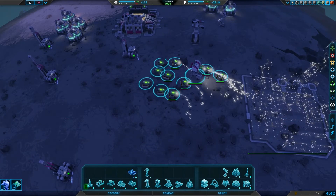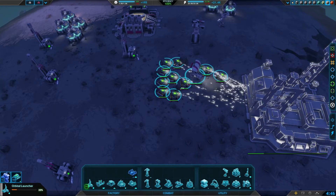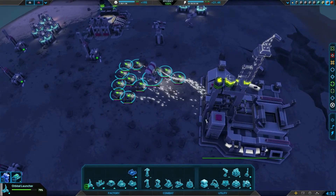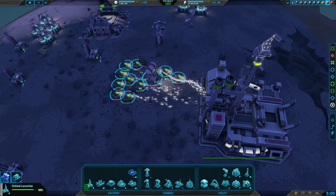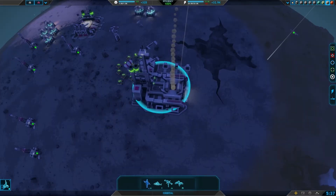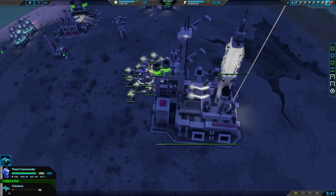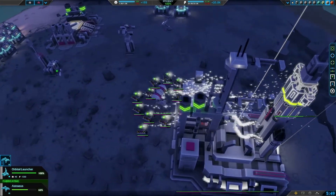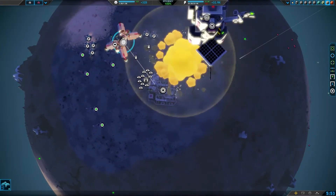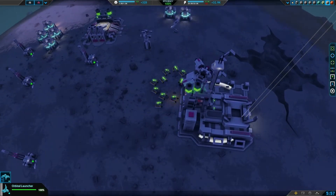Get some level 1 construction bots — whether bot, vehicle, or air (naval may work too). Build the orbital launcher, found at the bottom left of the construction menu. Once you've done that, build some transporter units (Acumus — I've got no idea how to pronounce that), then pick up your commander or one of your construction bots using the green arrow at the side of the hood, on the right-hand side.